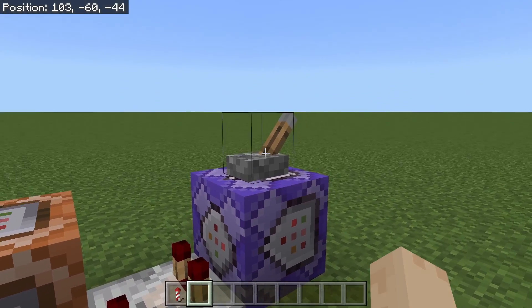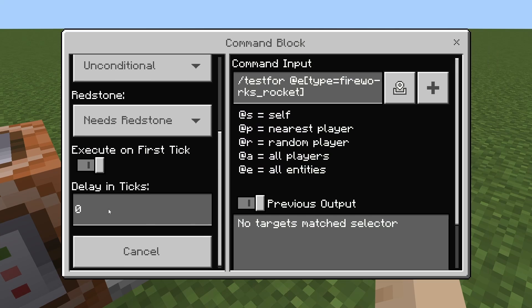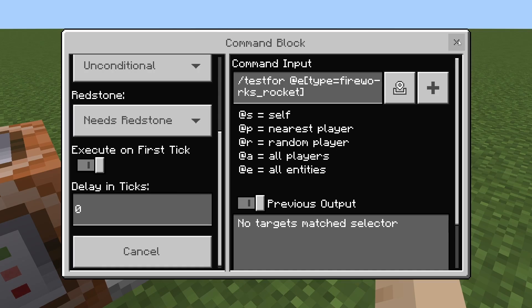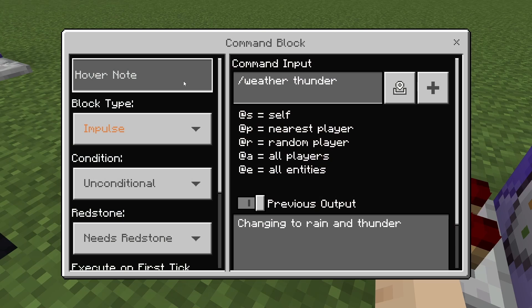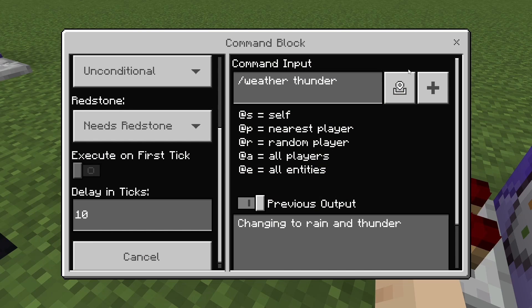Starting off, we have a command block with a lever on top. This is going to be repeating, needs redstone, no delay in ticks. It's going to be a testfor command looking for @e type equals fireworks_rocket — make sure you have the 's' there. We have a comparator leading into another command block. This is impulse, needs redstone, with a delay of 10 ticks, and that's going to be /weather thunder.